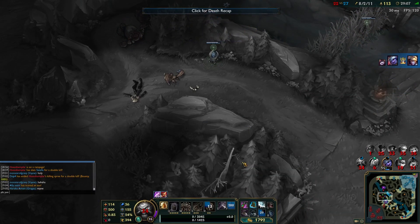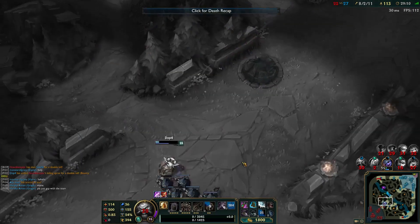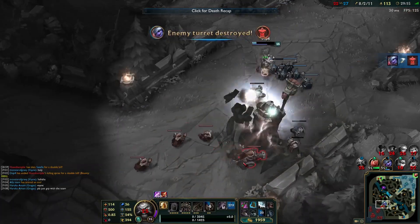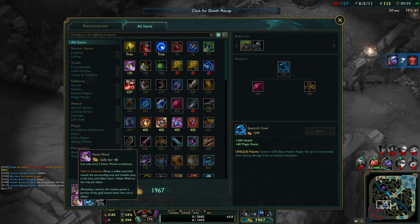Vayne, please just group with the team. I think six of her deaths are from her just being solo and getting killed solo. Luckily Tristana can get turrets while solo, but she shouldn't have to be — we should just be straight up winning.